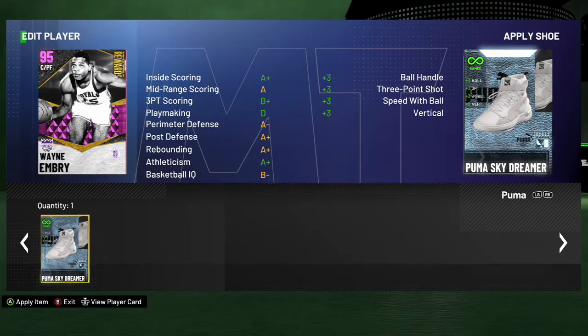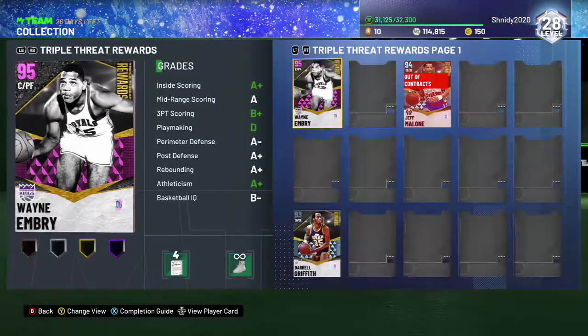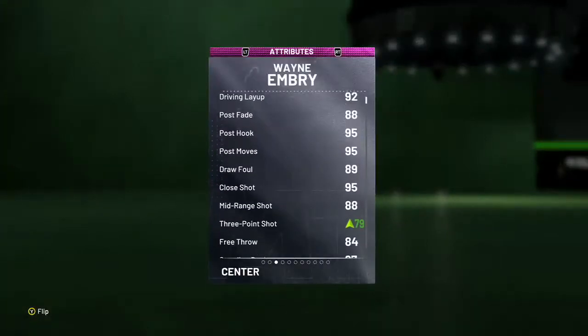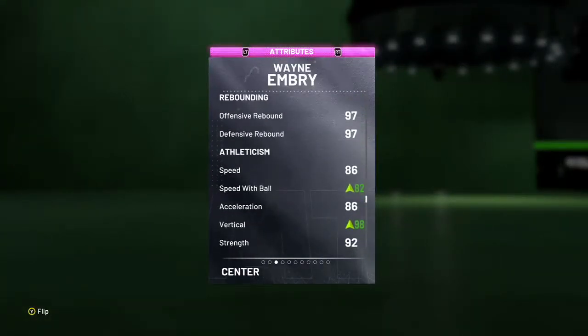The Puma Sky Dreamer shoe gives speed with ball, three pointer, and ball handling. Putting that on Wayne Embry - now with my shoe he's got a 79 three pointer, 89 ball handling, and improved speed.